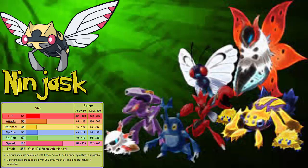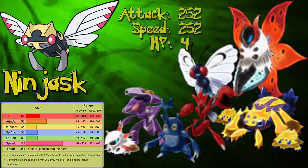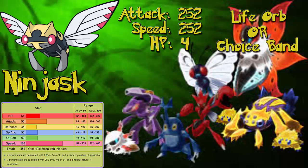The set I'll be showing you I usually just name 'Samurask.' The EV spread is 252 Attack, 252 Speed, 4 HP. The item will be either a Life Orb or a Choice Band — this also varies the moveset depending on which item you decide to use.